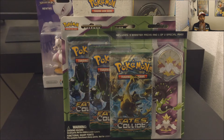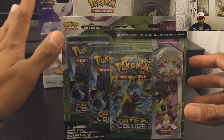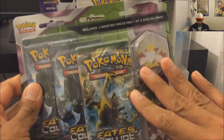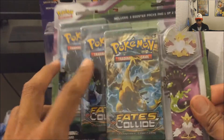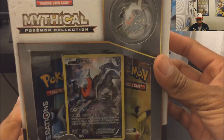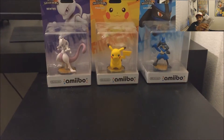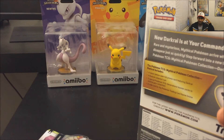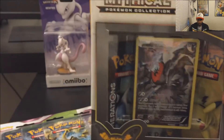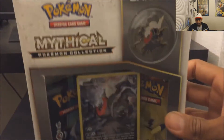Hey guys, welcome back to some more pack openings! This time I have something very very special, very cool, unique — I'm doing a little bundle type of thing. I bought this new pin of Mega Alakazam from the new packs Fate Collides, which comes with three packs, and I also bought an extra Mythical Collection Dark Ride just for fun. I'm wearing my Ash hat and a Pokémon shirt for good luck. Let's start with the Dark Ride one first, then move on to the Alakazam one because I'm really looking for a full art or the Mega Charizard.